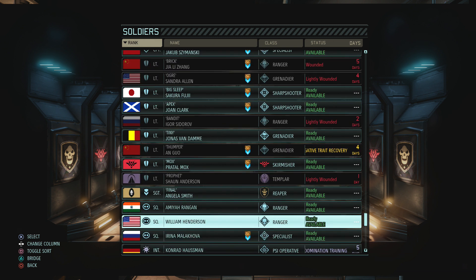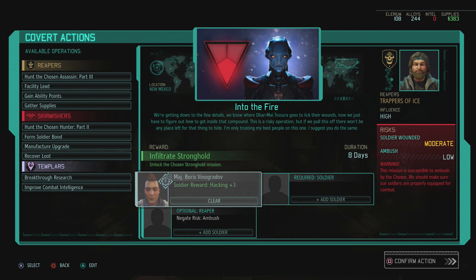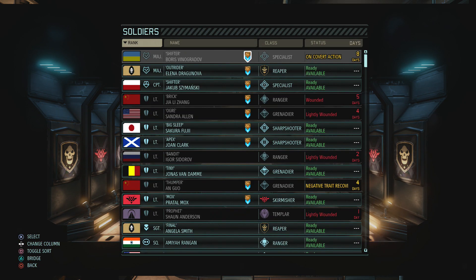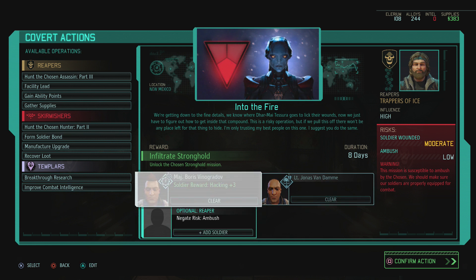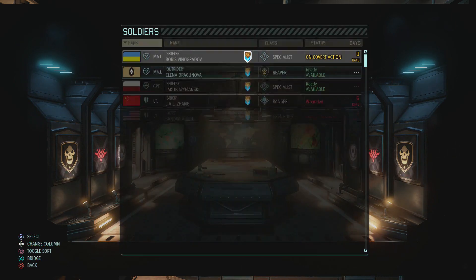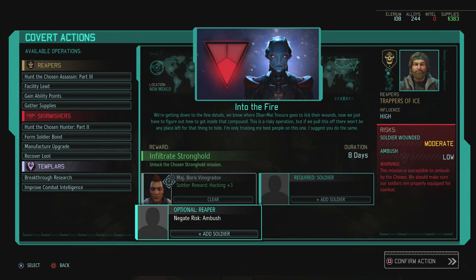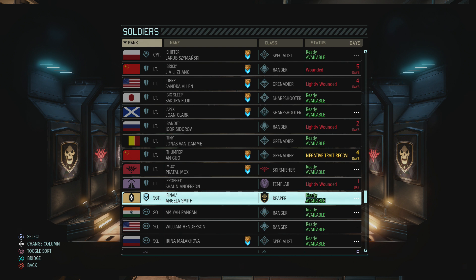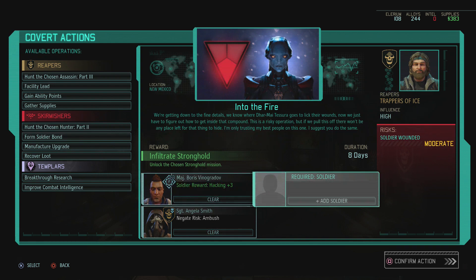The ambush risk is low but not zero, so we should take someone capable. I will take Tiny — I can negate the risk so forget everything I said. I need to take a second major, a Reaper — yeah, that's fine. I can take a Reaper. Soldier wounded is fine. I need a soldier or something — take some dirty noob, please.